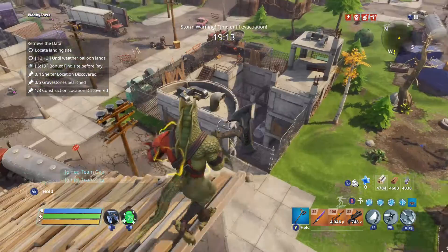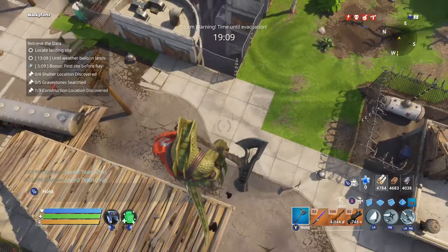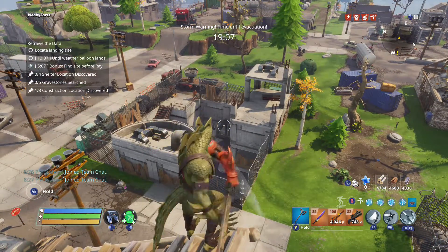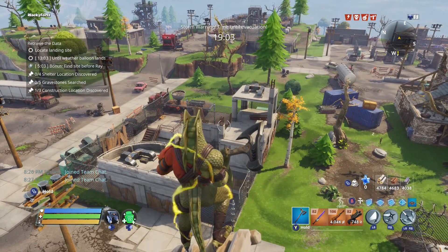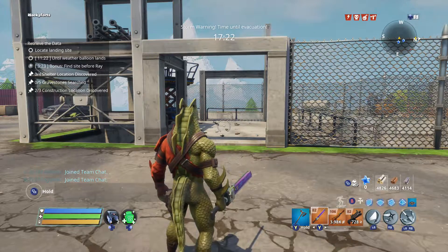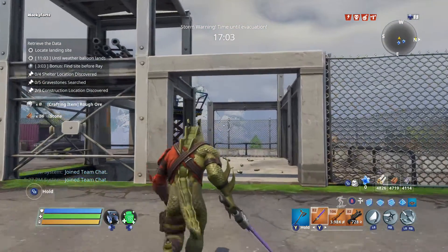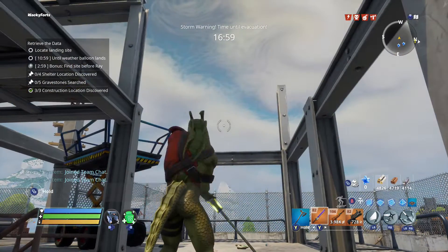We're back in this location again. Here you guys can see a completely different type of construction site — this one is in the ground. Most of the time they're on top of the ground, but there are also construction sites in the ground. If you didn't know, right here is one — there we go.